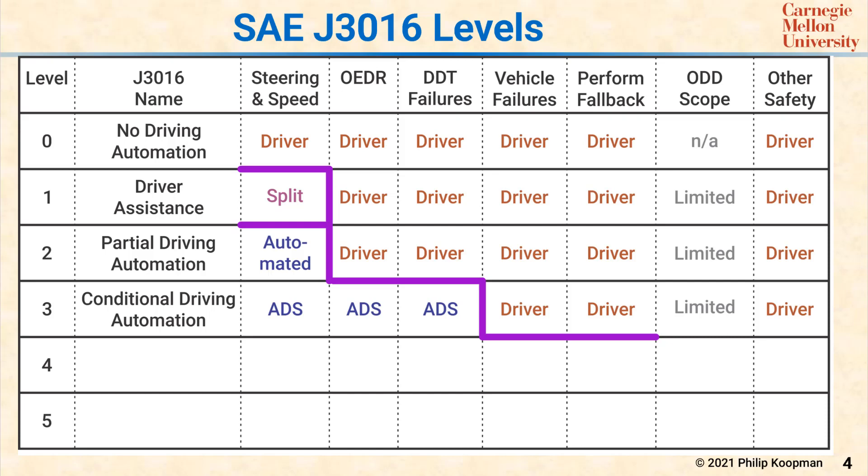There's a subtlety here that's important. Sometimes one hears that Level 3 has to do with the vehicle telling the driver to take control. That can happen sometimes, but might not happen because part of the fallback task is noticing that something's wrong with the vehicle even if the ADS misses it.